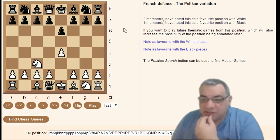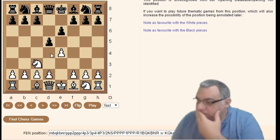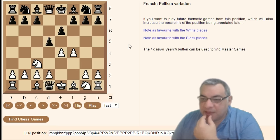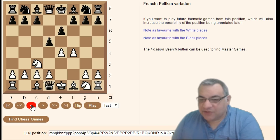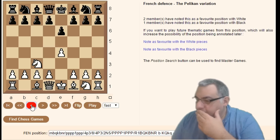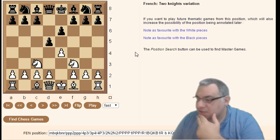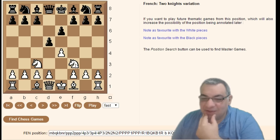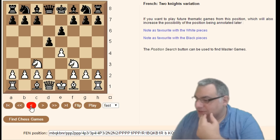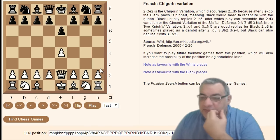Going with Knight c3 leads into the Pelican variation after d5. Knight c3 d5 Knight f3 is the Two Knights variation, with both knights out.